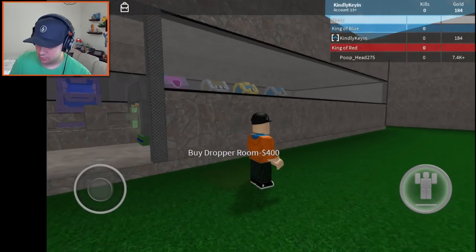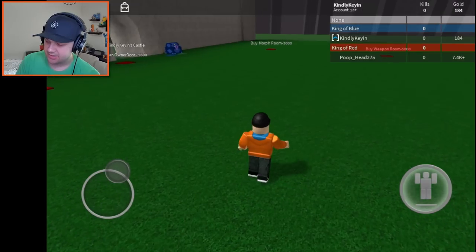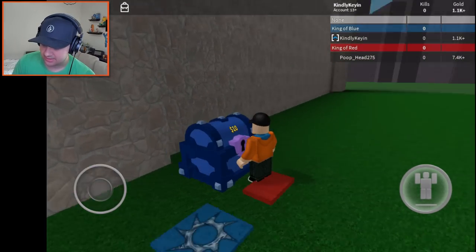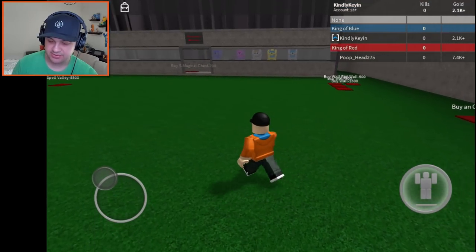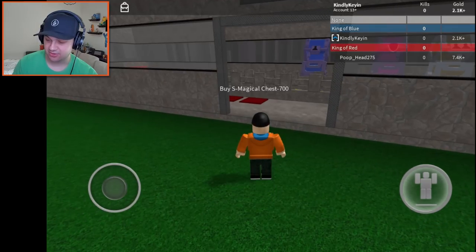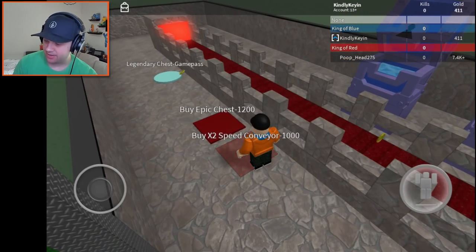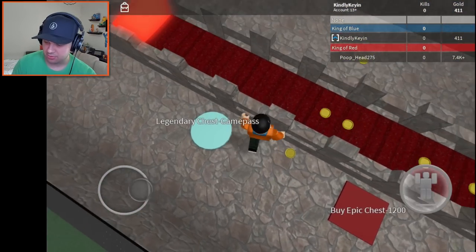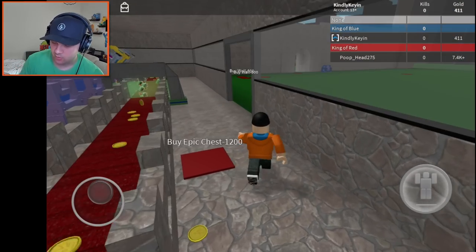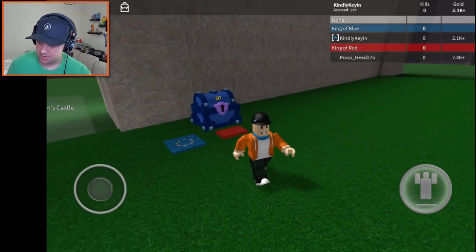Let's buy ourselves an entrance and a wall - why not? That's nice! Our castle is actually starting to look like an actual castle now. Let's buy a Magical Chest - now we have a Magical Chest, that's just gonna spit out even more money. Let's buy this dropper room. That kind of encases our money-making area. We can get a two-times conveyor belt speed upgrade - yes please! Is that basically gonna double our earning speed? That is awesome. We did actually lose some money, so buying that wall wasn't such a bad idea.